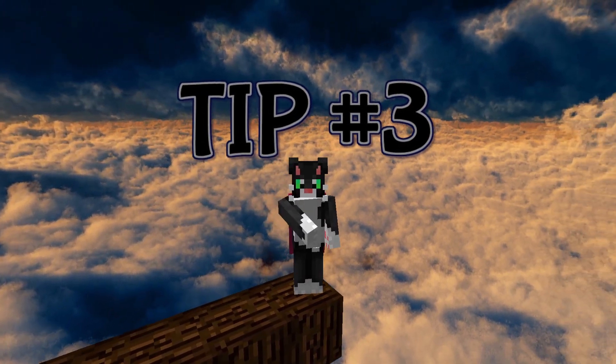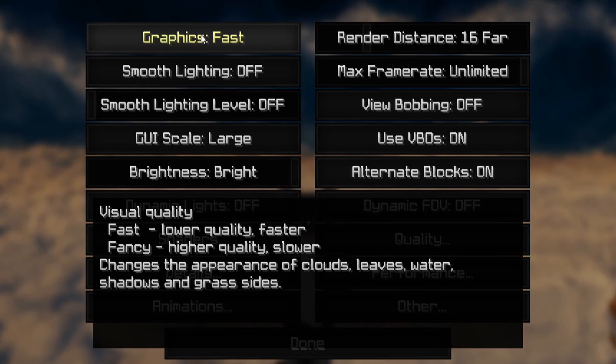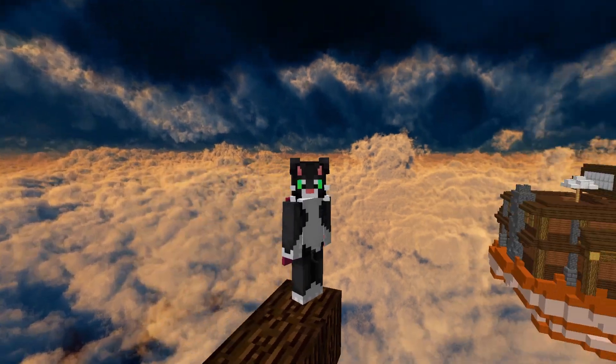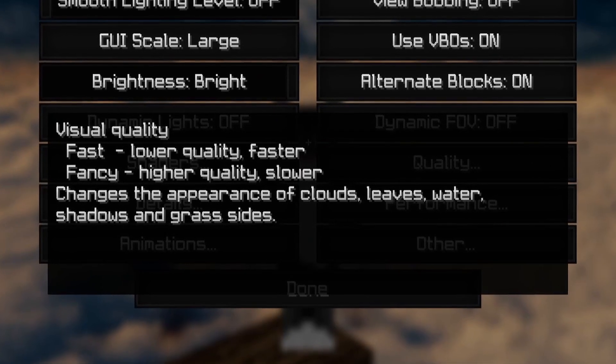Tip number three is a couple of Minecraft settings that minorly change your lighting and textures. Go to Options, then Video Settings, and put your Graphics to Fast. What this does is make some texture changes to improve your FPS. When you change it to Fast it says lower quality and faster, but honestly I've been using this forever and it does not noticeably lower quality. It changes the appearance of clouds, leaves, water, shadows, and grass sides.